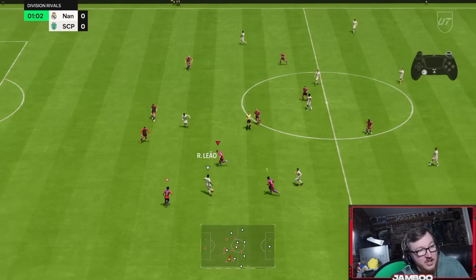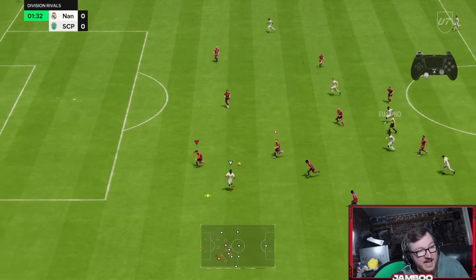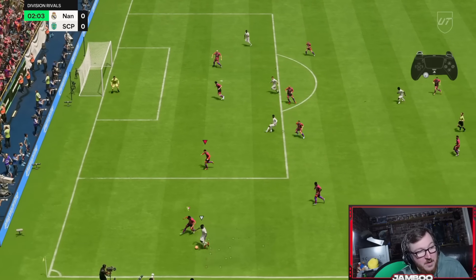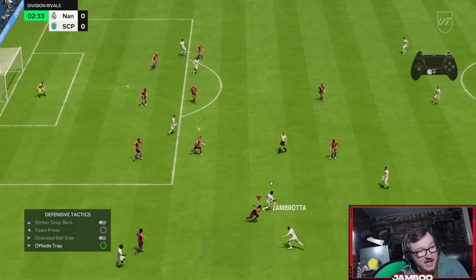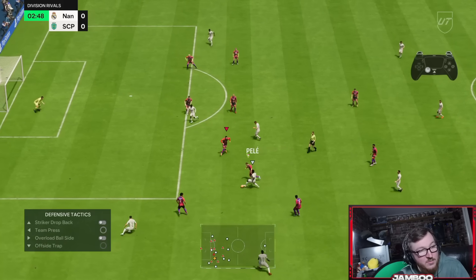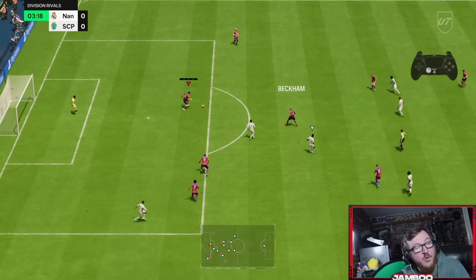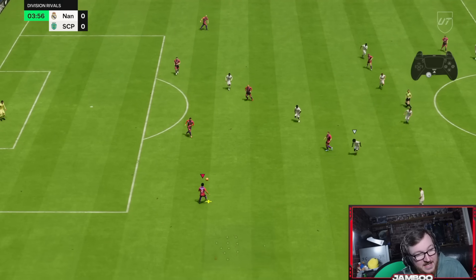You can see we're mixing in the second man press while I'm manually marking options at the same time. I switched off my center back and then onto my fullback for the second man press. I'm trying to cover the passing angles while still offside trapping, getting as tight as possible. Eventually we win the ball back, and once we do, it's not about counter-attacking or doing anything crazy.